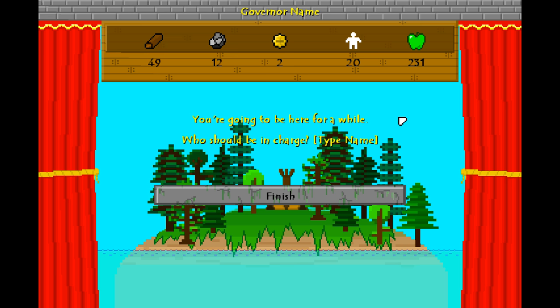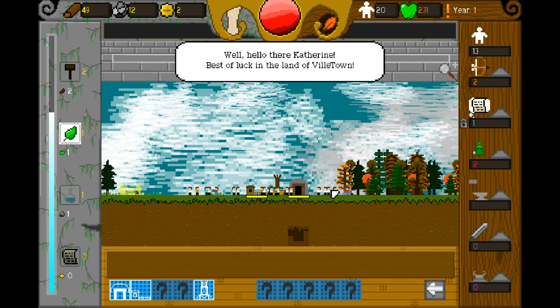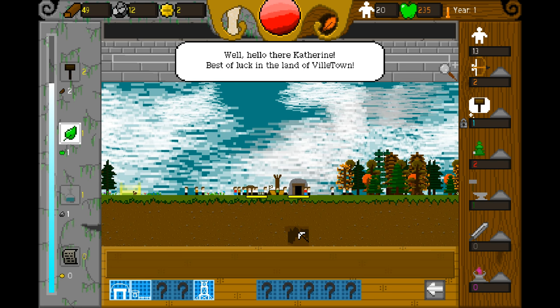Oh, you're going to be here for a while. Who should be in charge? Let's see — Governor name. Can I type the name? We'll have Governor Catherine. That will work. Finish. Well, hello there, Catherine. Best of luck in the land of Viltown.